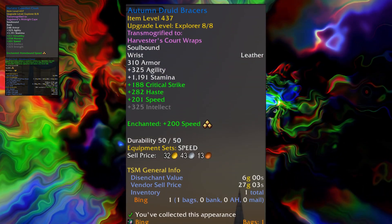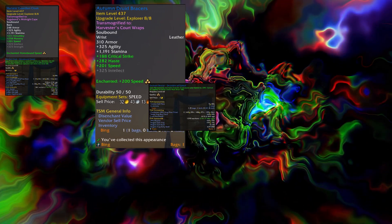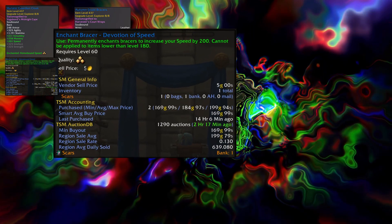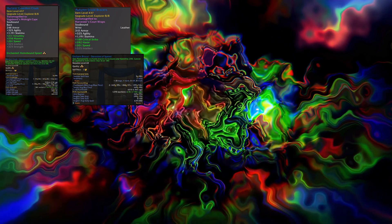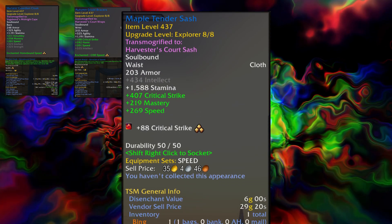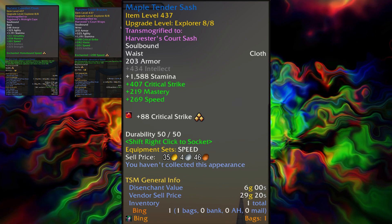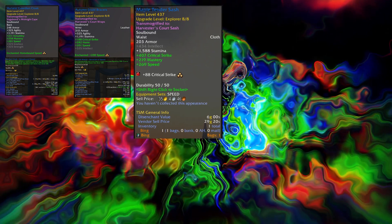My wrists are a good example of what to look for on items for a speed set, as it has both speed and crit, coupled with the Devotion of Speed enchant giving an extra 200 speed at rank 3. But there is one other way you could possibly further improve some items, and that would be with sockets. My belt is almost perfect, having speed and crit with a little mastery to help push stats slightly, but it also came with a socket, allowing me to further improve my secondary stat, which is crit.